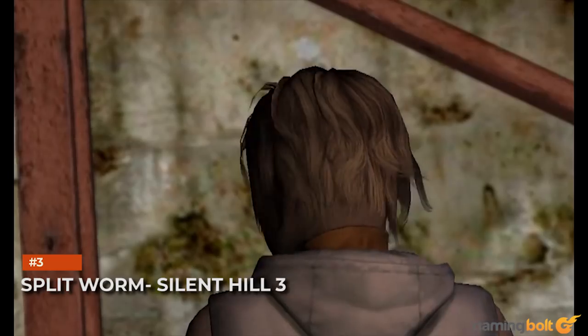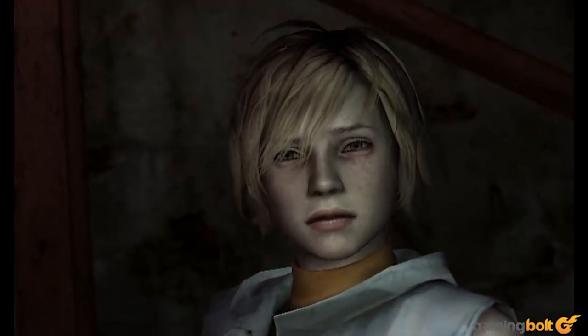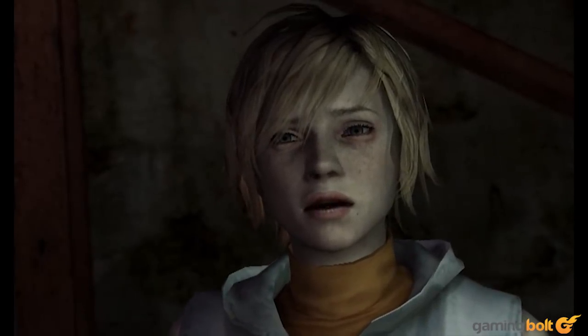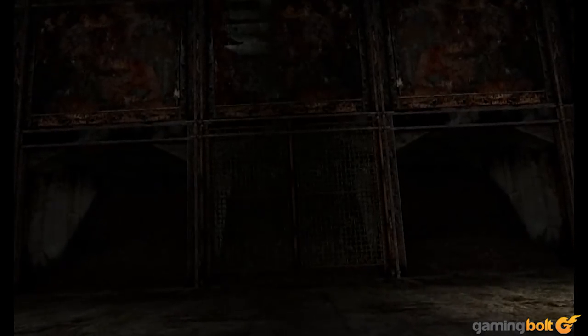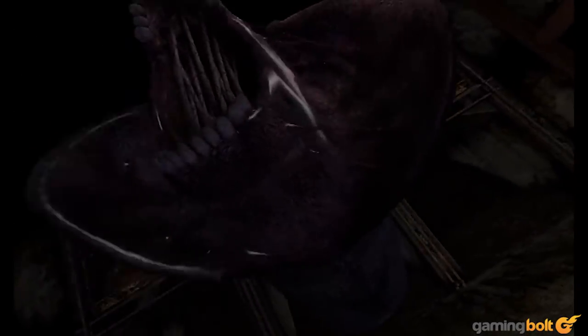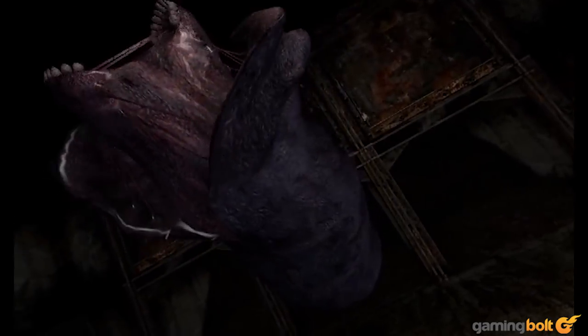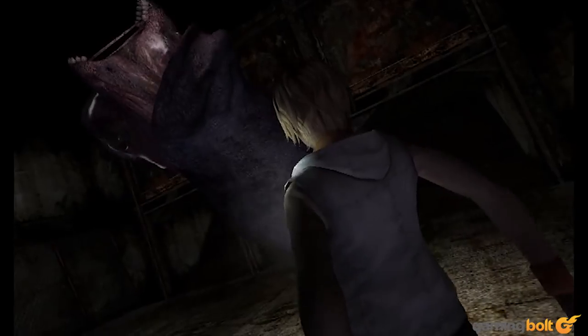Split Worm — Silent Hill 3. Enemies and bosses in Silent Hill games are, by design, the stuff of nightmares — in fact, that's quite literally what they are. But the Split Worm in Silent Hill 3 has to be one of the most terrifying beings to have come out of this series. By definition, it's not all that complex — basically a large mass of something that looks like human skin that can tear itself open to reveal a horrifying set of protruding teeth. Battling this thing in person in the game, though, is an experience that players don't, or can't, soon forget.